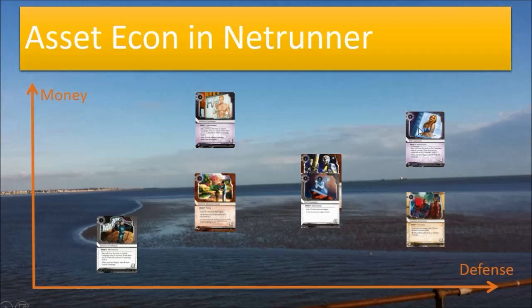In general, what I'm looking to use are assets that are fairly defensible on their own — you don't need too high a trash cost, but 3-4 is usually enough to deter most runners. Something like Astro Bar just pays way too poorly. Even Marked Accounts I feel is too slow for this deck. I would play Sundew if it didn't cost so much influence and didn't have the restriction of not paying out when the runner runs it. Similarly, Eve Campaign fits well but costs too much influence.